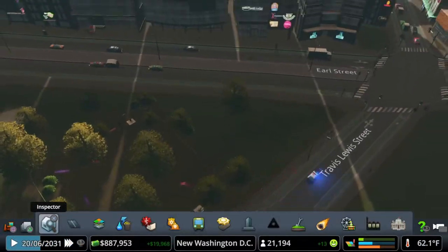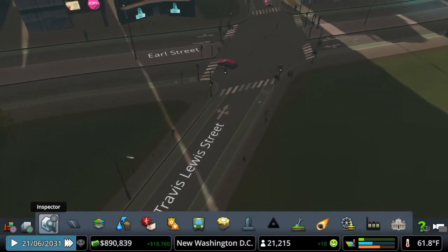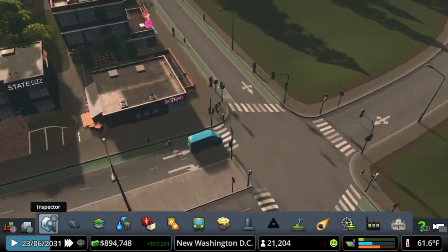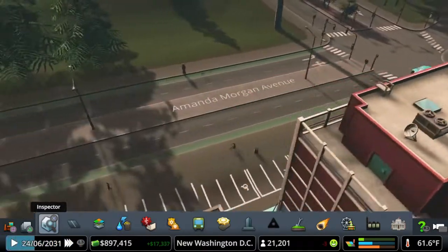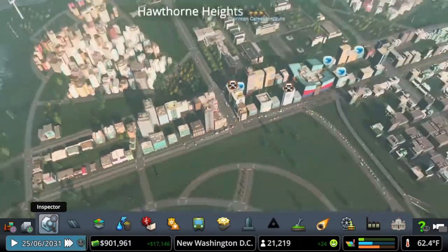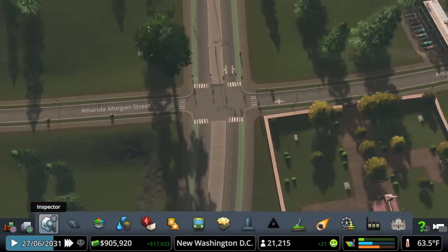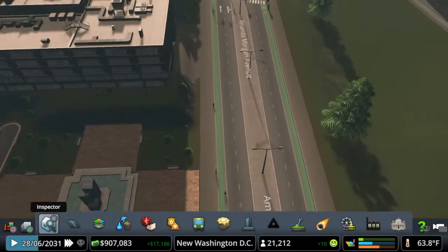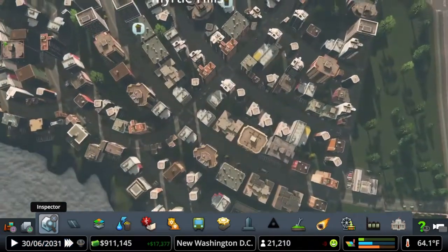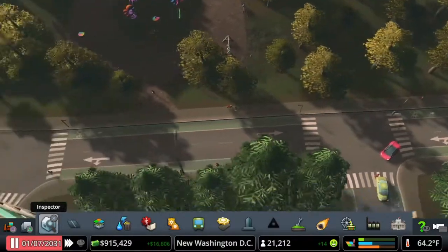We have upgraded all of these roads to bicycle lanes — every single one of these roads in this neighborhood now has a bicycle lane, and you can see the people using them. These bicycle lanes will help with your traffic immensely. It is also advisable to build bicycle highways crossing from one part of town to the other. Look at all these bicyclists — every street now has four-lane bicycle streets through these neighborhoods.